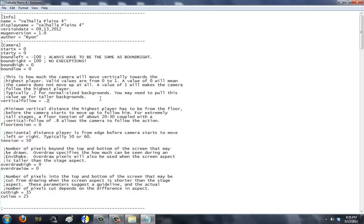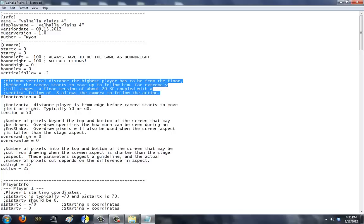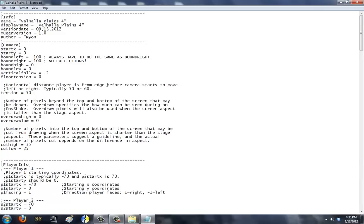Vertical follow means when the character has a high jump or super jump, how fast will the camera follow them. Because we're not going anywhere, we can leave this value the same. Floor tension means: minimum vertical distance the highest player has to be from the floor before the camera starts to move up to follow them. If you're having a super jump stage, set your floor tension to anywhere from 40 to 90 — I prefer 40, 50, or 60. Other creators like Motvin prefer something much higher, like 90. Tension is more or less how far the player has to be from the edge of the screen before the camera starts to move, which follows the action.